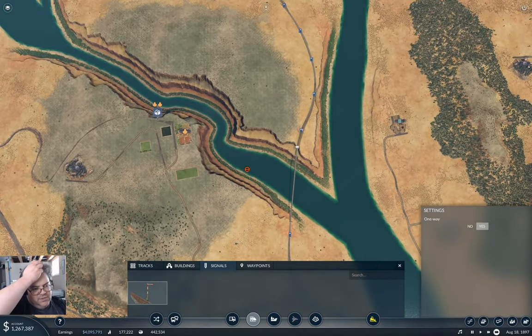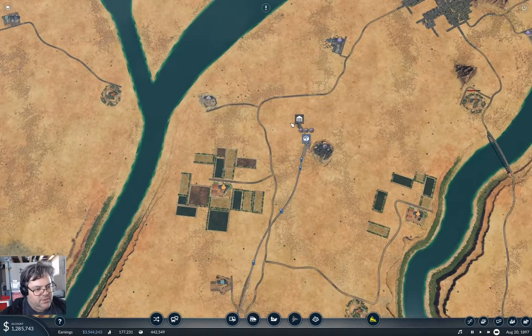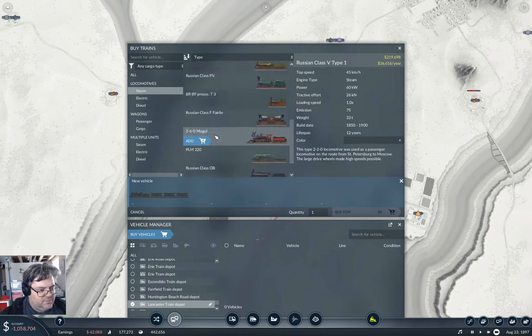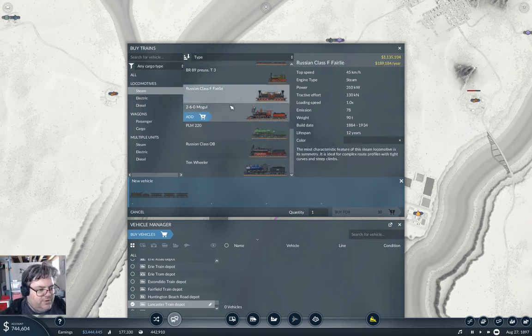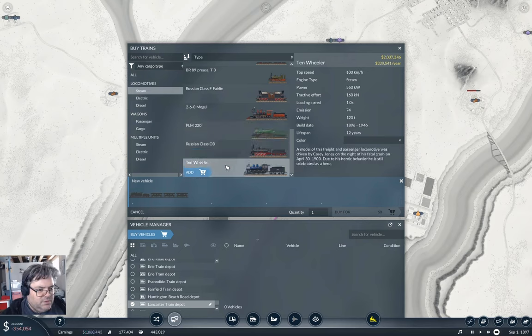There's a depot up here — let's use this one. Do we have diesels yet? No, we're still in 1897, so we're going to need something with a little bit of power because we're going up and down hills. 310... 400, the Mogul... 450, the PLM... the 10-Wheeler, I think. Okay.